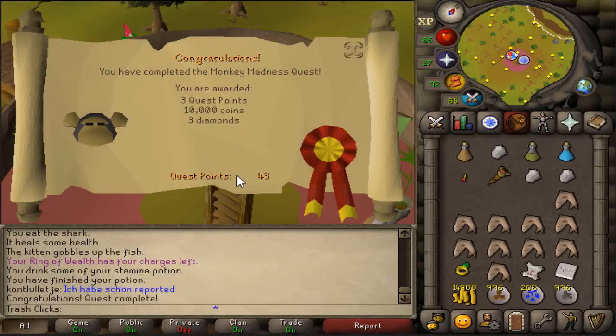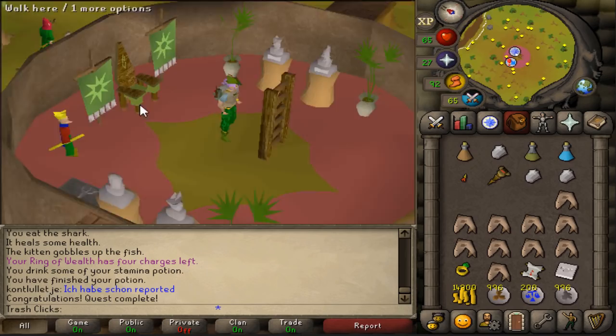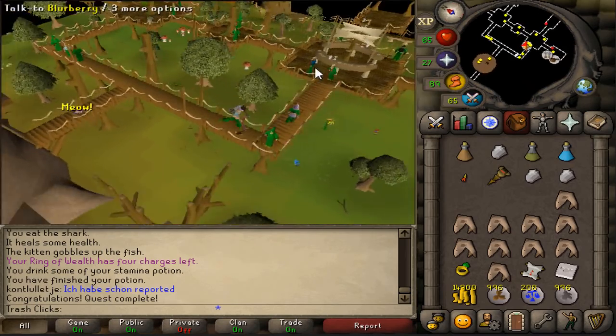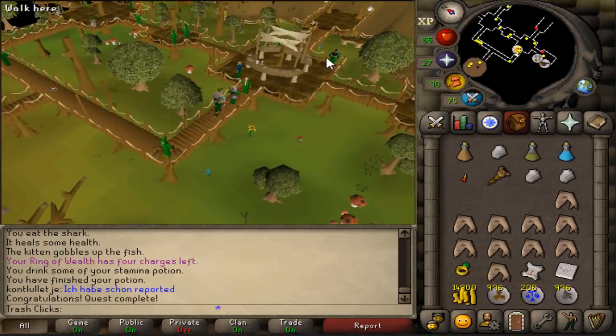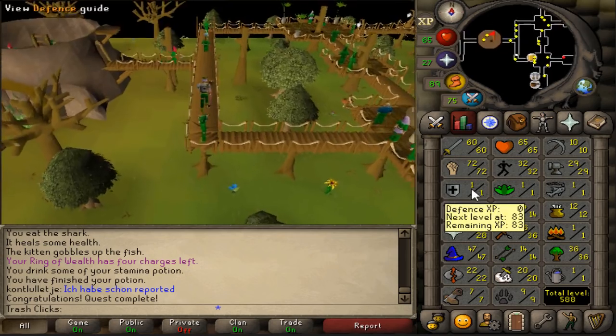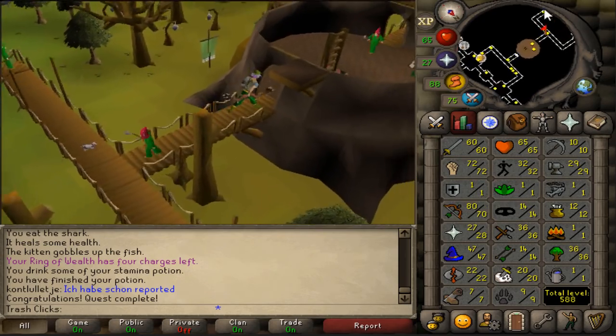Monkey Madness done — now we can finally use the Dragon Scimitar. One thing I'm going to say: if you do Monkey Madness, it says there's free XP at the end. Do not get it. Do not talk to Darrow, because he's going to give you the XP. No matter what you choose, you will get defense. It will ruin your account. Do not do it.